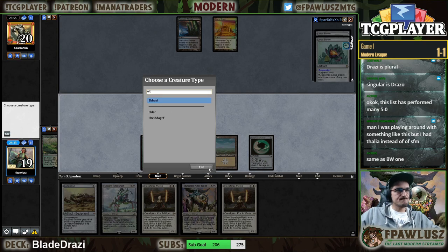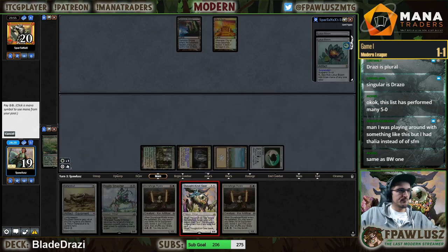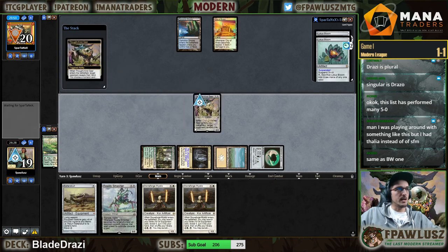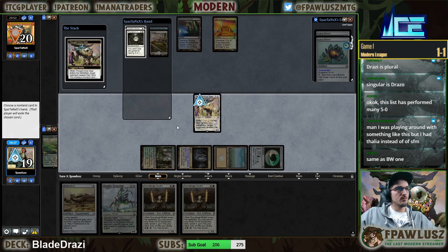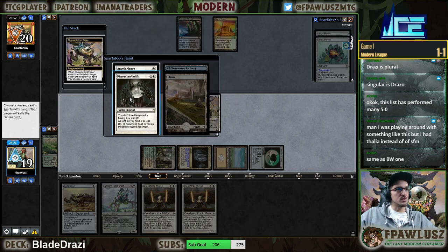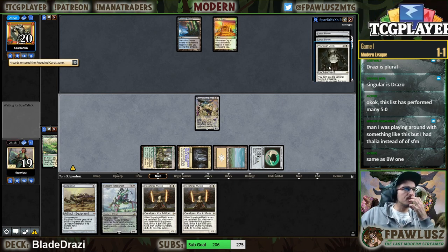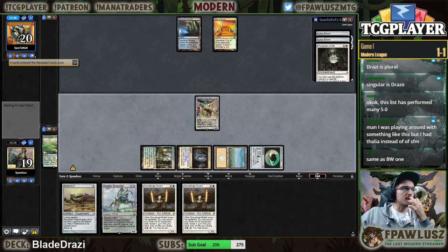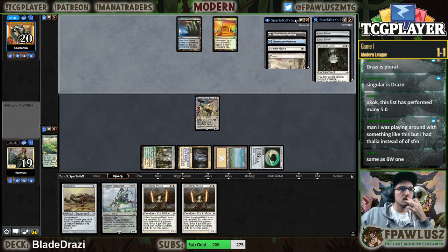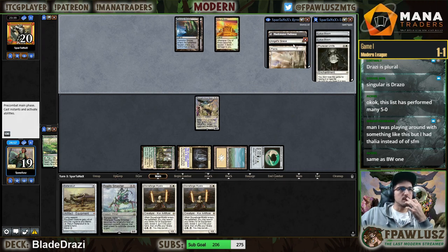And Eldrazi — so, what do you got going on over there, opponent? Wow, so it really is just Ad Nauseam. I guess I should have taken the Angel's Grace. Okay, that was my opponent's Ad Nauseam deck.